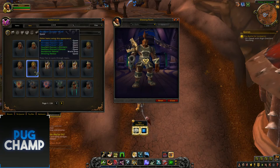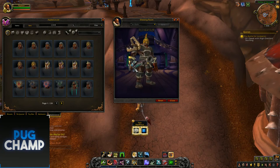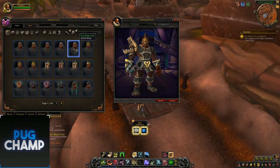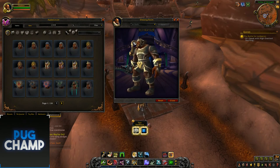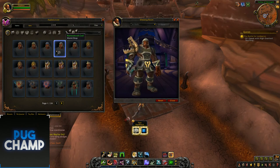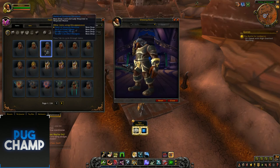Next is the helmets. This is the Zandalari questing ones, just with the recolors - they look really good, especially the red with the red jewels, which looks really good. Next is the Kul Tiras questing ones, just that simple helmet look. Then the next ones are the dungeon ones - as you can see with the cover to it.